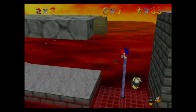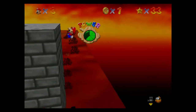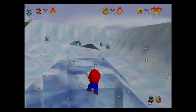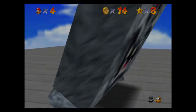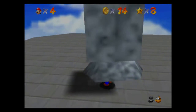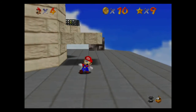Mario's main goal is to collect the Power Stars by completing certain missions. Now, to be fair, even though you have to select a mission, you can do another objective and pretty much skip that mission altogether. But sometimes you're locked into a mission — like Whomp's Fortress, for example, although you can still complete other objectives.